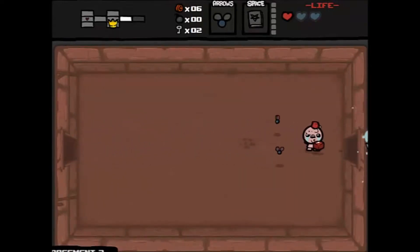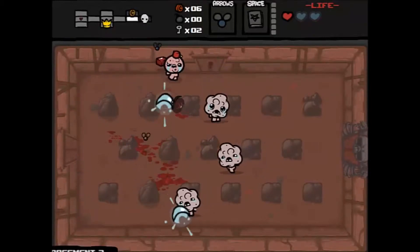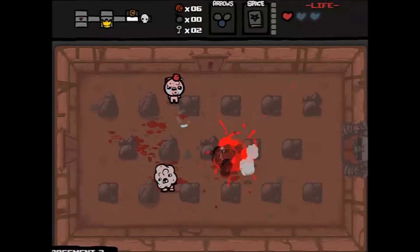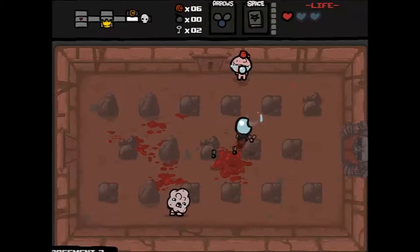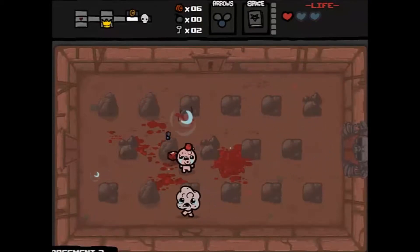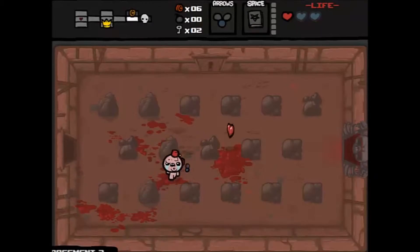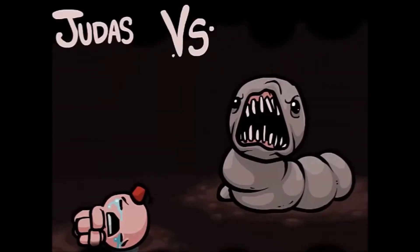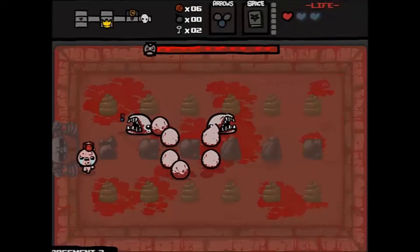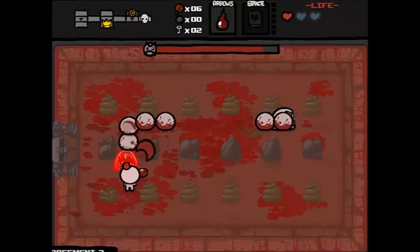We just have two kamikaze flies following us. If we don't use them in battle they'll follow us around until we do, which is pretty useful. It would be great if we could become Guppy — then we'd spawn kamikaze flies whenever we hit with a tear — but you have to pick up three certain power-ups to become Guppy, and they usually come from deals with the devil.